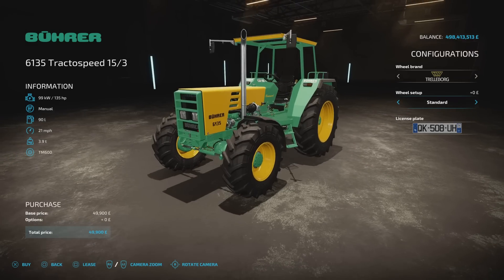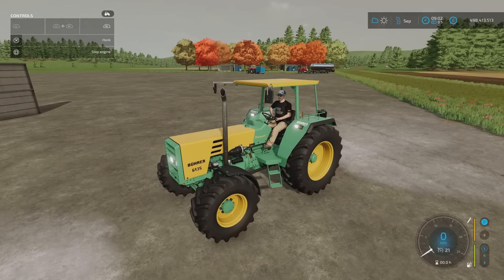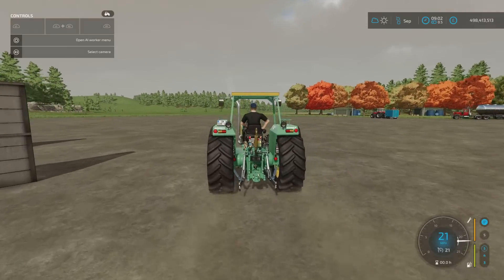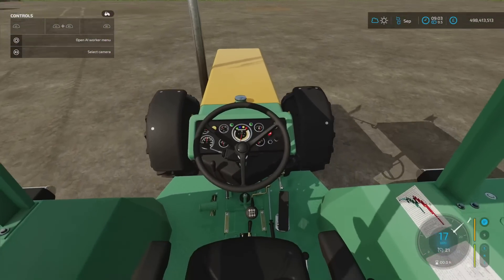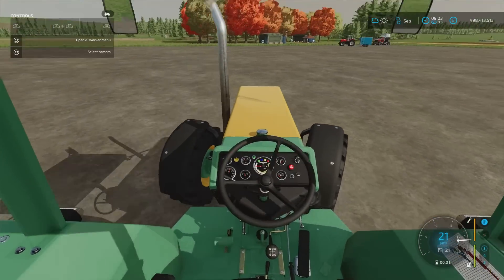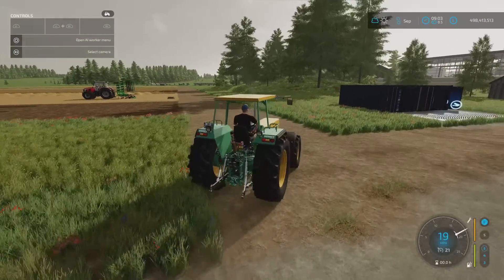It's 135 horsepower. Hopping in — lights on. Nice and cheap 135 horsepower tractor. Nice to have a bit of cab cover in case of inclement weather, whether sun or rain. That's the Bura 6135 tractor speed 15.3 by Herr Krupp.